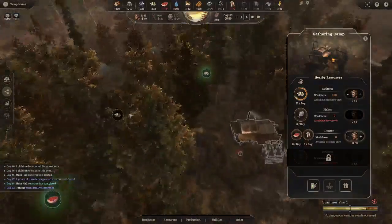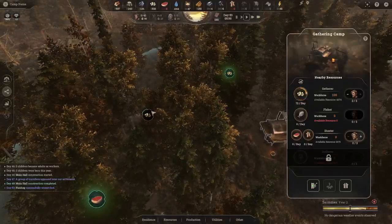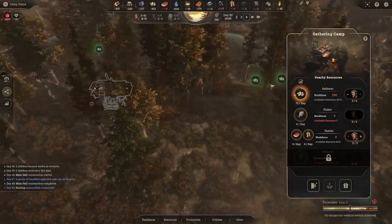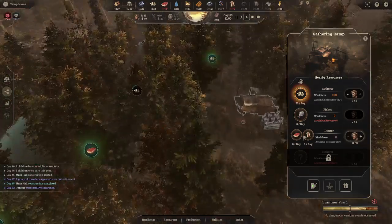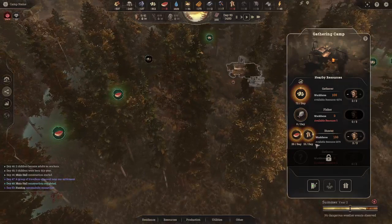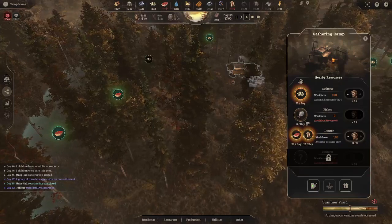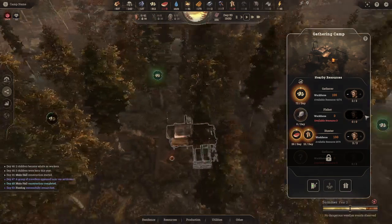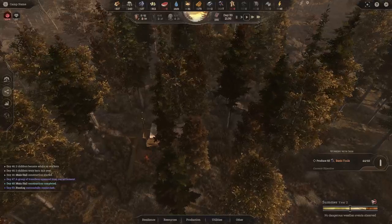Going back to the gathering lodge — notice how the resource node is losing its blue outline. When it goes fully gray it means it's used up. Once all nodes are grayed out they won't harvest anything because there's nothing left. The gathering lodge can get meat and leather, so we'll put three workers on it — from the two nodes we get 2,679 meats. There's no fish because we're not near a river or ocean. This gives us more food to use during winter — we're in summer of year two.